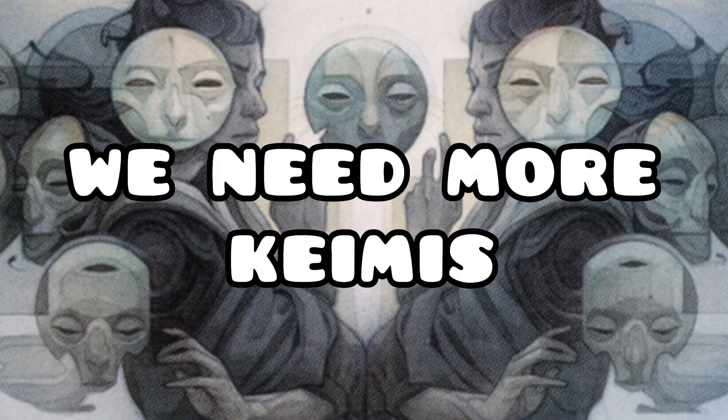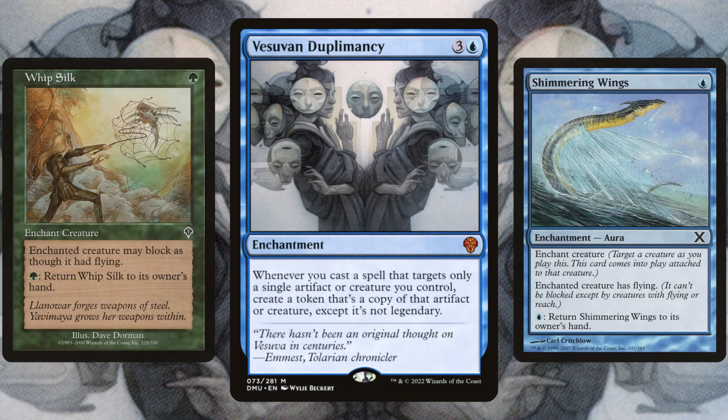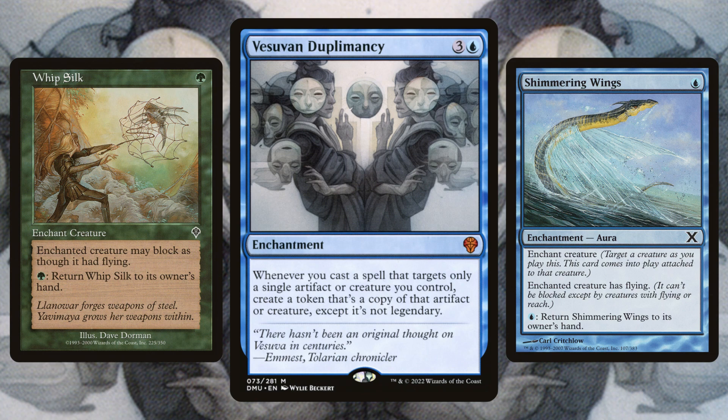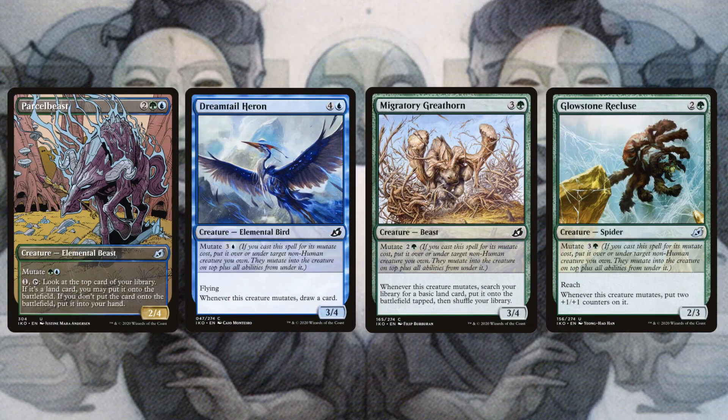It's definitely a fun deck that takes a lot of pieces, but once you get those pieces together the deck just explodes with value and you have a great time draining your opponents to death. The first goal of the deck is to get additional copies of Kame. Vesuvian Duplication is one of the best ways to do this - all we need is a Shimmering Wings or a Whip Silk.